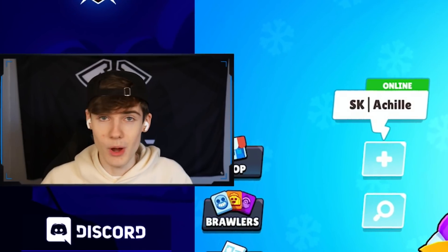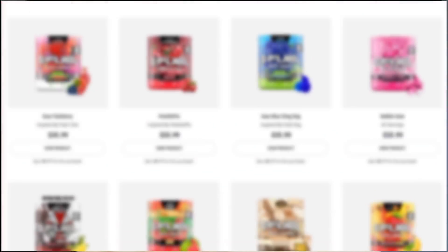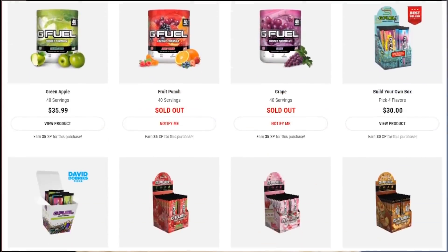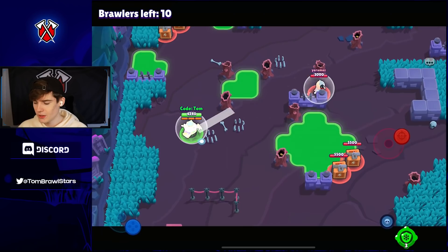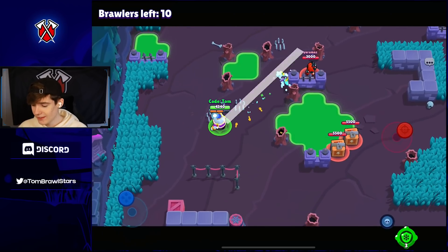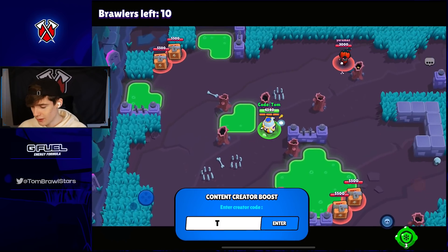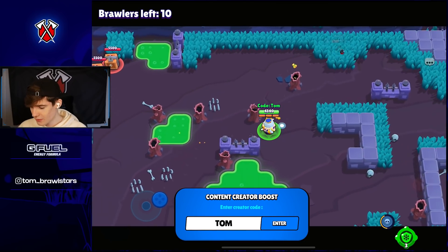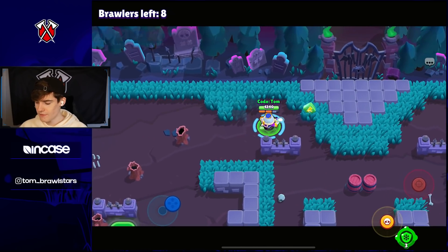I think Lou is gonna be pretty good - I'm gonna say that right now. But we're gonna test out the new buffed Lou, let's get into it. Before we get into it, if you're picking anything up in the G Fuel shop make sure to use code Tom to get 10% off. Huge shout out to everybody who uses code Tom and who used code Tom to get their brawl passes, because it really does help me out guys.